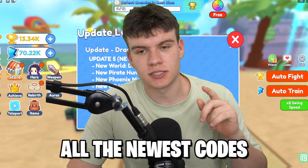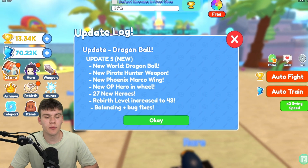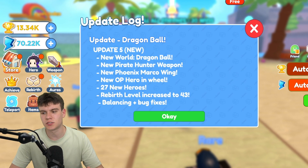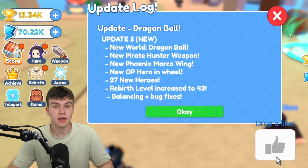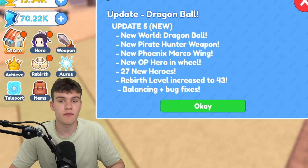In today's video I'm gonna be showing you guys all the newest codes, and these gave insane rewards. Here we are inside Clicker Fighting Simulator. Today I'm gonna be showing you guys the newest codes that you can redeem right now in this game — May 22, or June 2023. I've got a bunch of new codes to show you all.